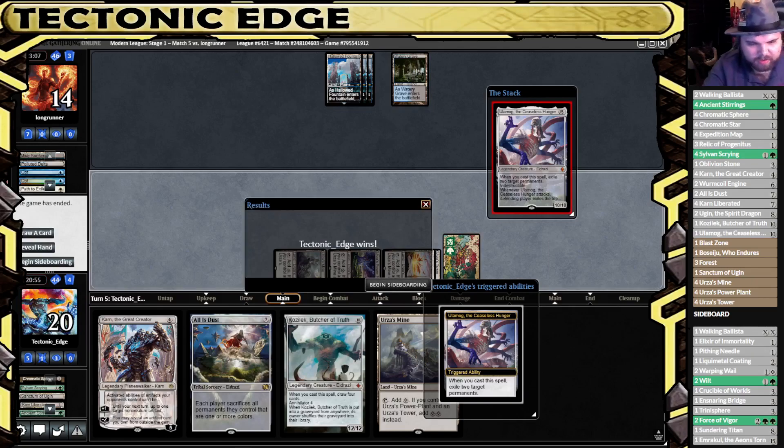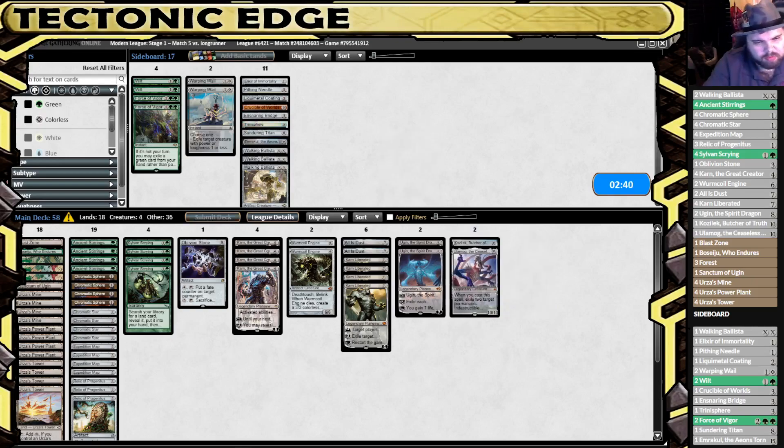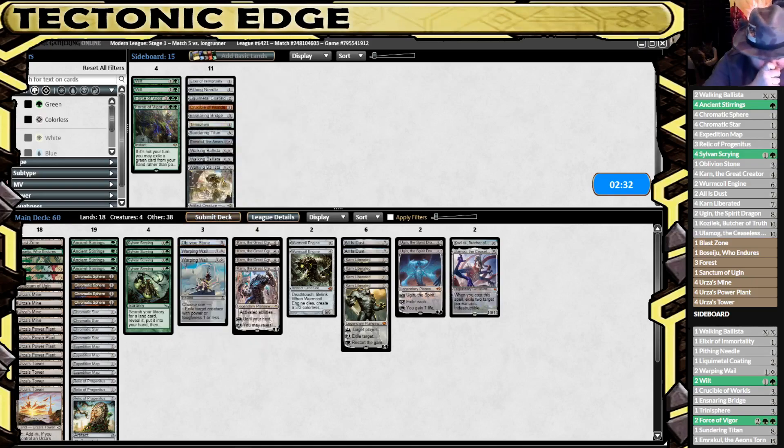And there's the scoop. Alright. Weird game. Walking Blisters are a little too weak to what they have going for them. I feel like we want the Warping Wrath. Force of Vigor and Wilt - those are always the big question.